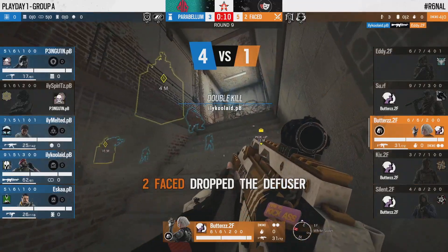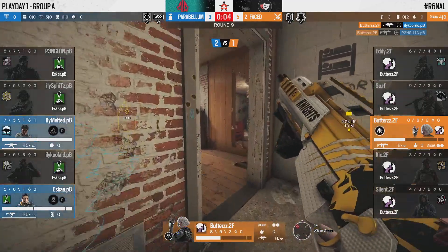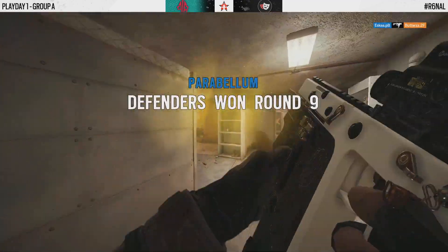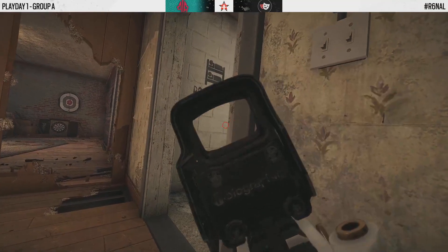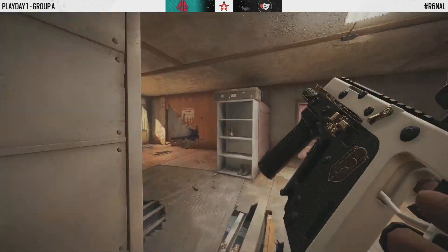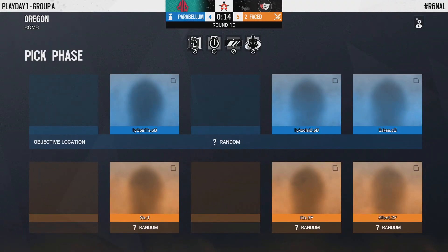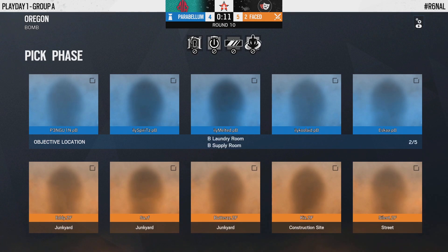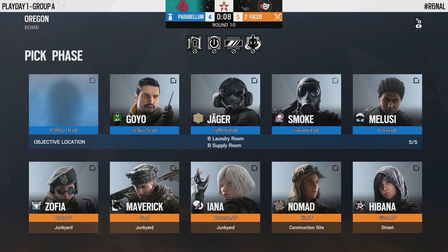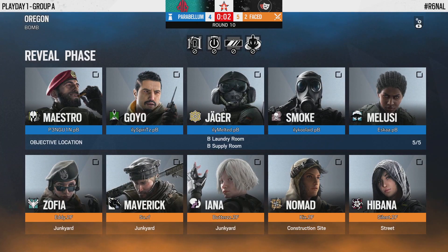Eddie and Butters are completely separated — one's on the main breach, one at big window — in a two versus four against four defenders who haven't been touched yet. There's still a C4 in Esca's pocket, Penguin starts using his gas canisters. Eddie goes down on the breach — this round is pretty much irrecoverable for Butters unless he goes absolutely insane. The timeout proves fruitful for Parabellum as they immediately come back and showcase their patience, making sure 2Faced never gets those openings they've been able to take advantage of.